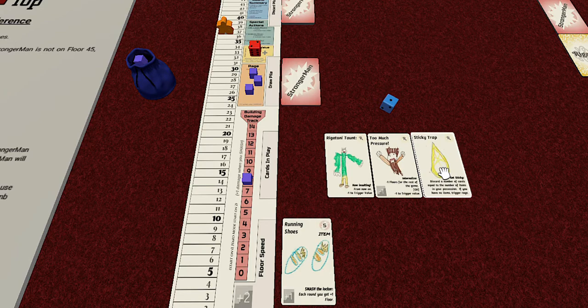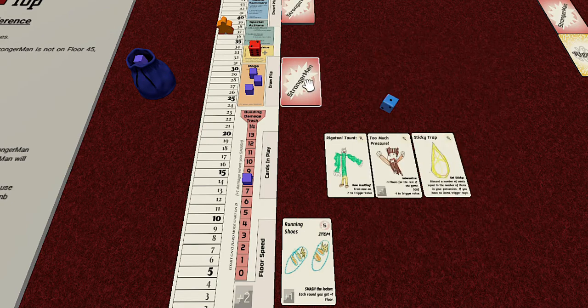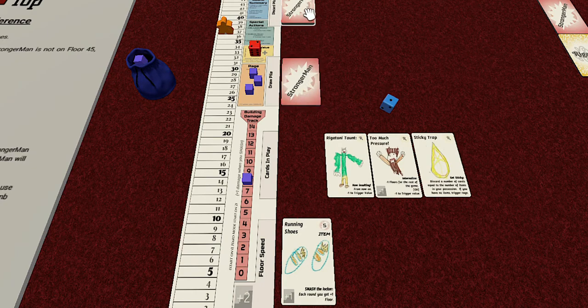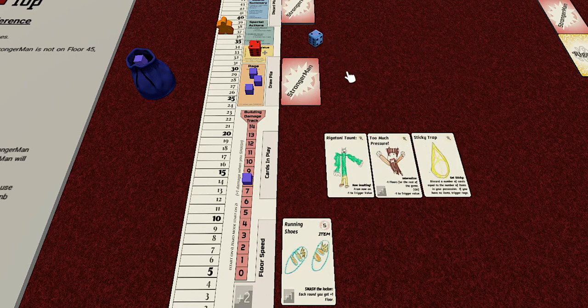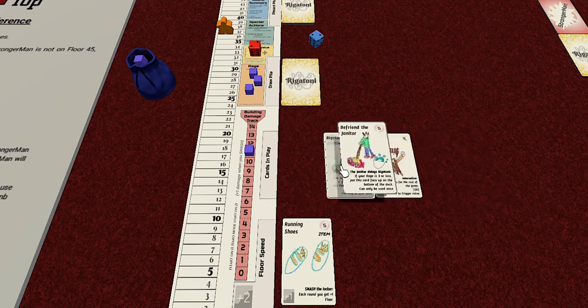Turn sixteen - sticky trap. Discard a number of cards equal to the number of items in your possession. If you have no items, trigger rage. We have no items, so unfortunately we're triggering. A two is equal to two - we damage the building for three damage. One more point damages it again, and with our current rage, we lose! We discard that card.